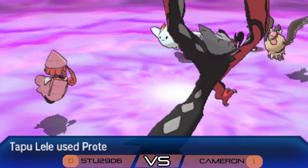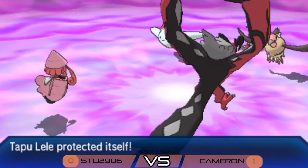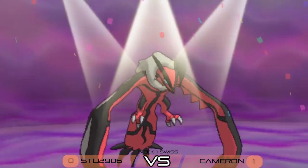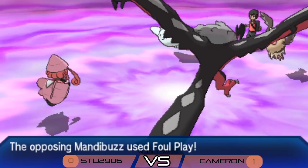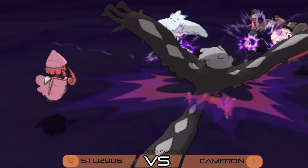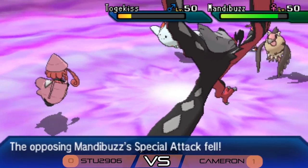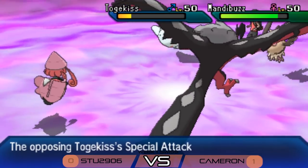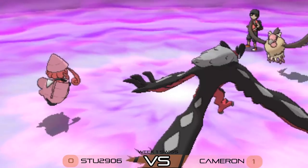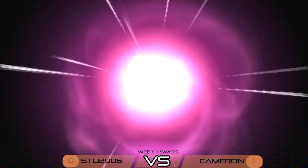Tapu Lele is in a little bit of trouble now and protects, not wanting to take unnecessary damage. Togekiss uses Encore on the Yveltal, locking it into Snarl and preventing it from taking big attacks. Foul Play again into the Lele, and Yveltal is stuck in another Snarl hitting both targets for chip damage. Yveltal is really in a bad position here — maybe wants to switch out — and Tapu Lele also in a tight spot with those Foul Plays and the Tailwind.